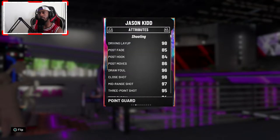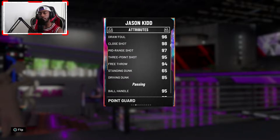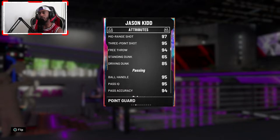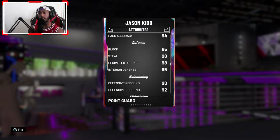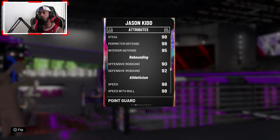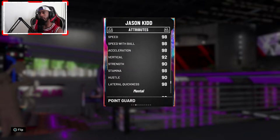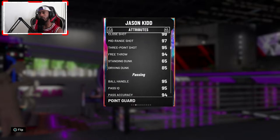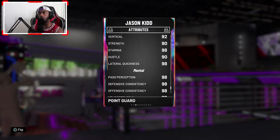His stats: 95 free throw, which should be up there. Coming through with an 85 driving dunk. Steals at 98, perimeter defense is beautiful at 98, offensive and defensive rebounds at 90 and 92, speed with ball at 98, speed at 98. His ball handle has to be a 95 or something. Lateral quickness at 98 as well.